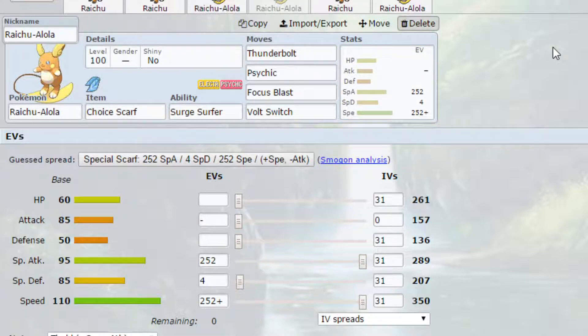The next Alolan Raichu set is Choice Scarf. Running Choice Scarf lets it outspeed things like Dragapult, which has base 142 speed. Attack-wise you've got Thunderbolt and Psyshock as two strong STAB moves, Focus Blast as coverage, and Volt Switch. Being able to Volt Switch out after forcing a switch gives you the upper hand — you can get a different Pokemon in and start chipping away to potentially set up a sweep.